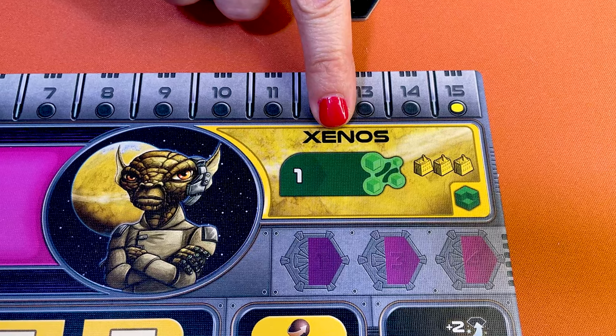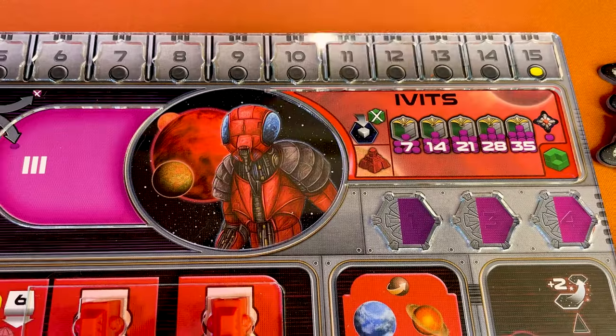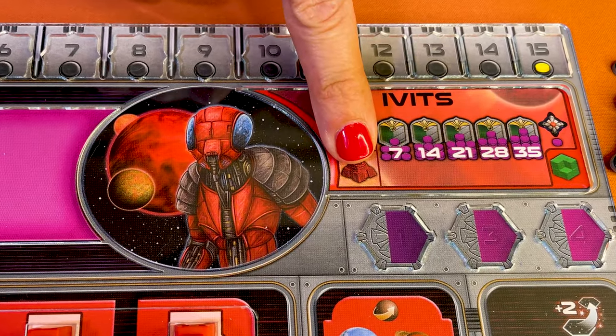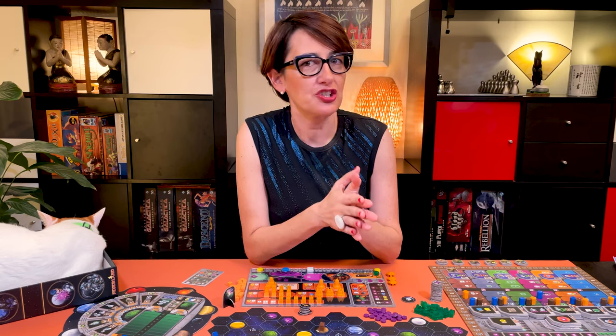Two factions have a different starting condition. The Xenos place their third mine last after all players have placed their second mine, and the Ivets place last even after the Xenos, and only place their planetary institute on any red planet.